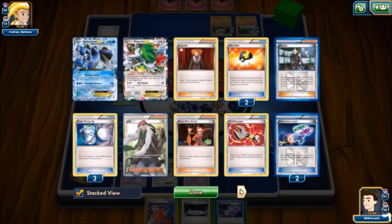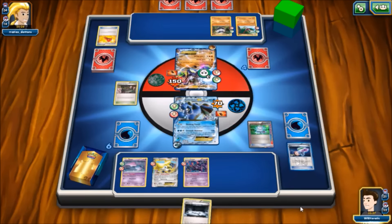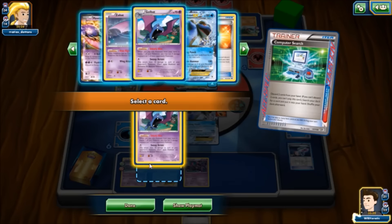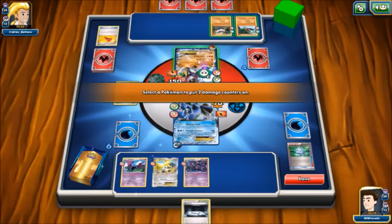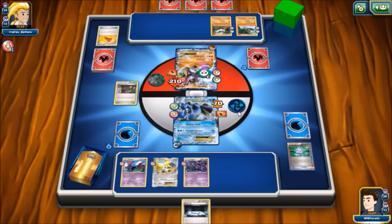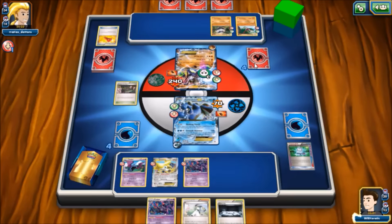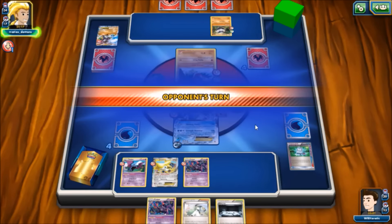We debate between Sycamore and grabbing a Golbat via Computer Search, but don't want to throw away the lab. We decide to play the slow game and Computer Search for a Golbat. We Golbat for more damage, bringing Zygarde up to where the Quaking Punch brings it to 210 and poison finishes the job. We claim two prize cards and hit an N and a Crobat off the prizes — two great cards for a two-prize knockout.